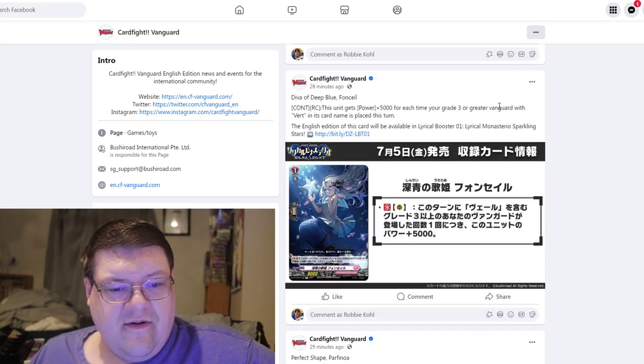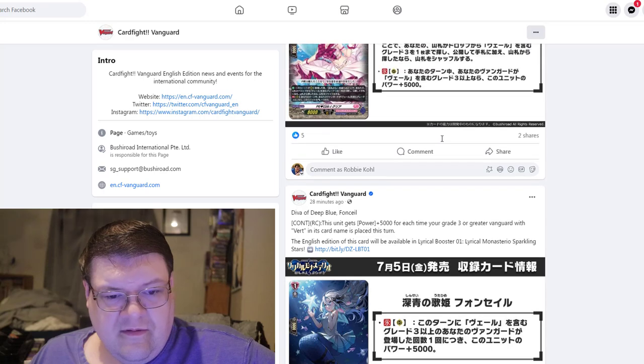And then we have Dive of Deep Blue. This gets 5k for each time your grade three or greater vanguard with Vert in its card name is placed this turn. So that's 18k.